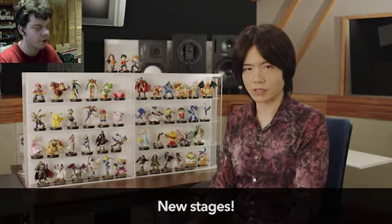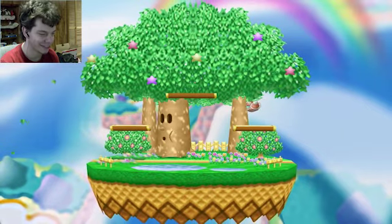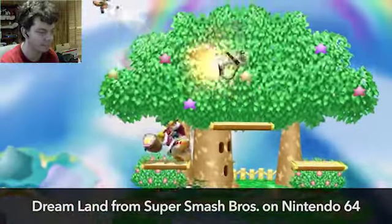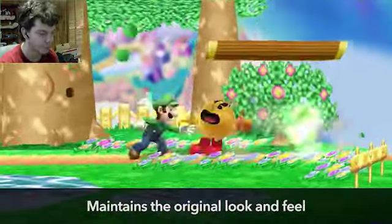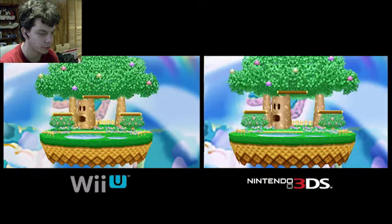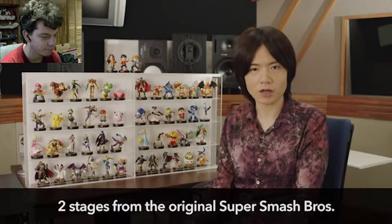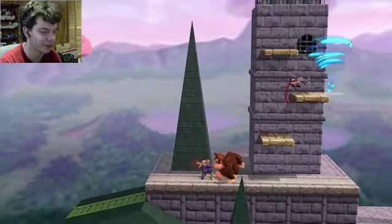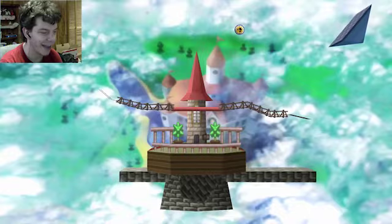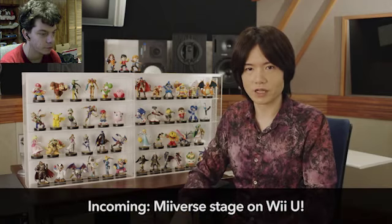And finally, we're releasing more stages. Classic Kirby — Dream Land! Brings back memories. This is Dream Land; we've intentionally replicated the original style but renewed certain parts. This stage also has an Omega form, recreated for both the Wii U and Nintendo 3DS versions. We're also planning a couple more stages from the original Super Smash Bros. — here's a little taste. I like the Hyrule Castle one — that always looked amazing. And the Mario one — Peach's Castle. The Miiverse stage is finally coming to the Wii U!